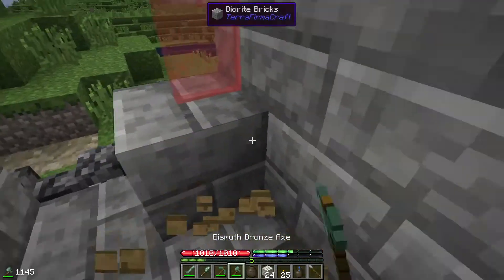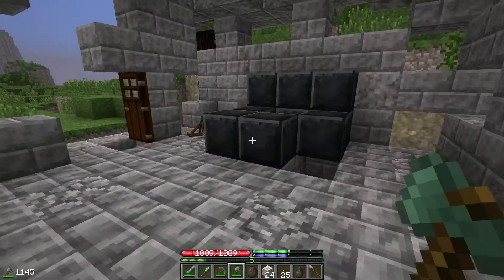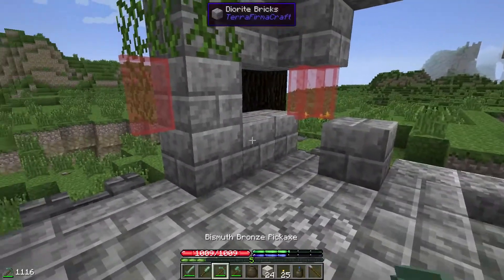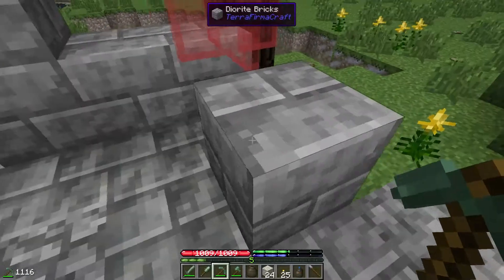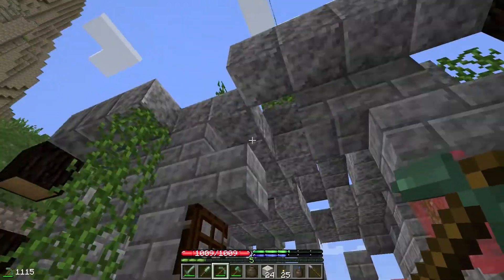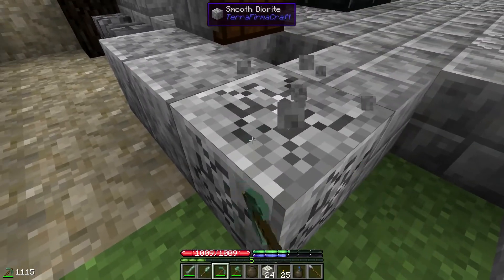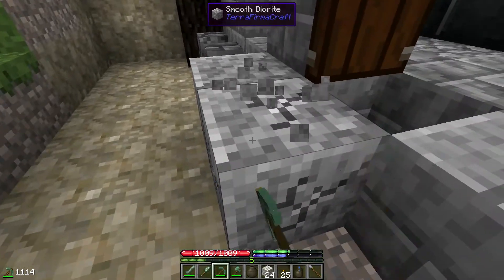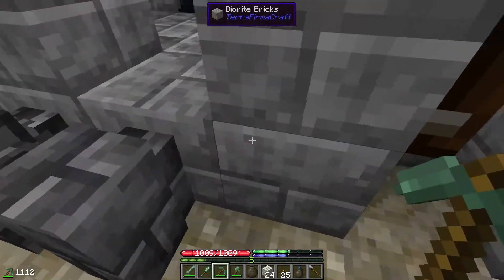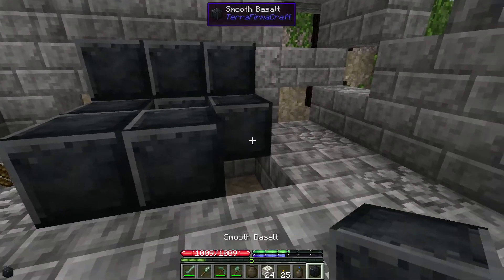Let's take the chest as well. Oh, I accidentally grabbed all those javelins — I did not want those. We'll throw them out if we need to, or use them if it gets dark again. I might actually scavenge some of these bricks and stuff, though it's going to take a long time. I really want that smooth diorite because I love me some smooth diorite. I'll take a few pieces and probably come back off camera to scavenge the rest. Let's put the basalt block back because I won't need that.